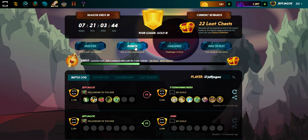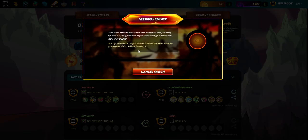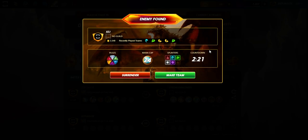All right, here we are — the Splinterlands Battle of the Week. We got Phantasm as the special card this week. It is part of the Death Splinter. I believe I've got a level two, and there we go.